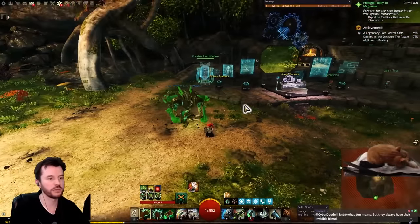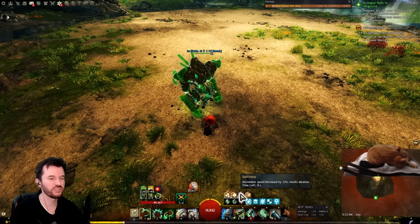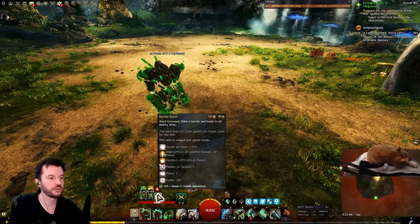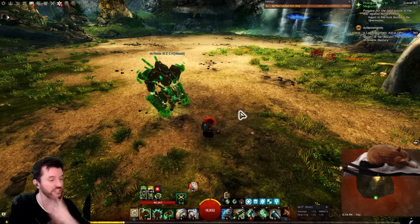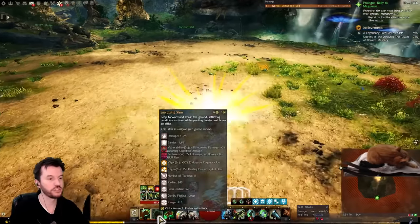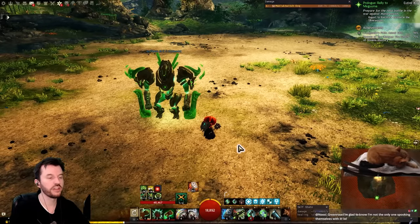Now let's talk about negatives. First, minor things: except for Infusion Bomb, there's no swiftness in the build, so you have about half uptime on swiftness — mildly annoying, not a big deal. Cleansing feels good, boon application feels good. Fury feels good to provide — you're already using barrier burst every time it comes up. Might feels easy: barrier burst provides a lot of it, and the mech punching provides the rest — 20 seconds of might every punch. Vigor and regen are easy to keep up as long as you hit the button every time it comes off cooldown.